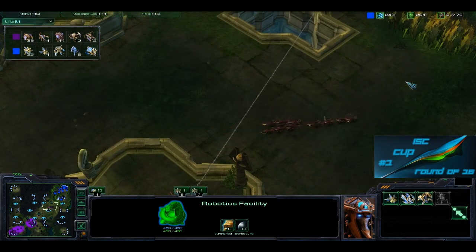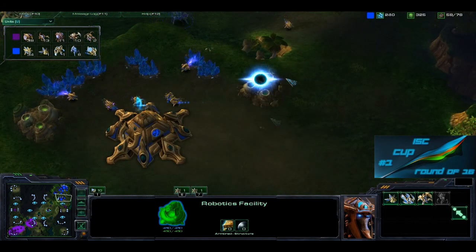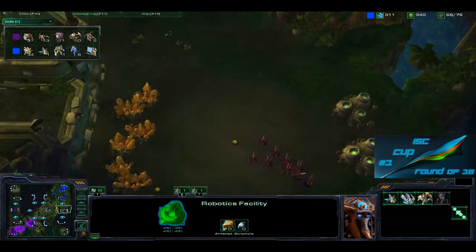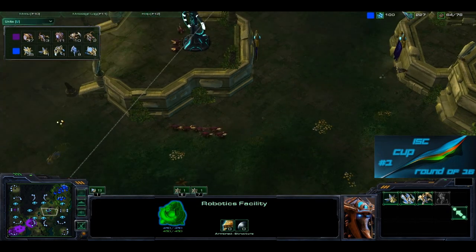By the Xel'Naga tower, just running right past it — looks like they're coming for the back door, but Ambience is back there, he knows what's going on. He's got to get some defense up there. Sentries and stalkers coming up here to defend the back door. The back door doesn't work, so these Zerglings come down here and split — don't know why they split, but they're running back over here.